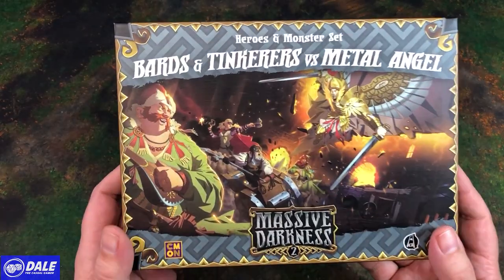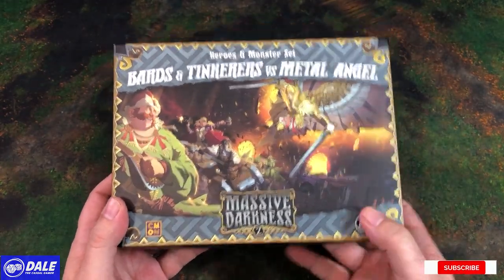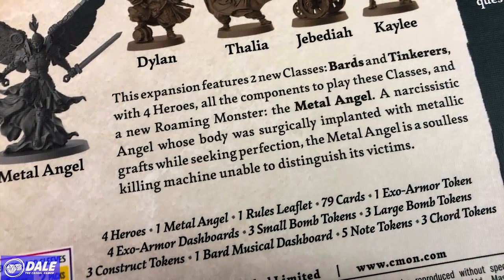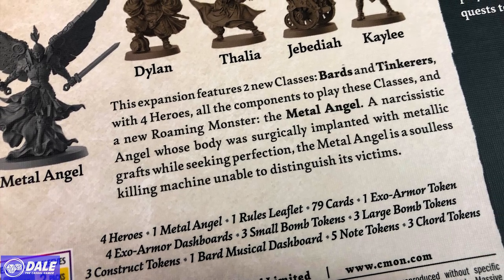Taking a look at the art for this box. This is an expansion to the base Massive Darkness game. This expansion features two new classes, Bards and Tinkerers, with four heroes, all the components to play these classes, and a new roaming monster, the Metal Angel.